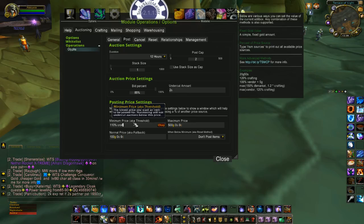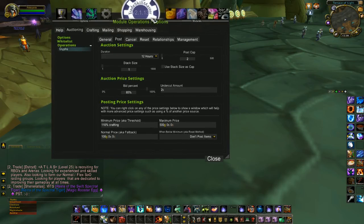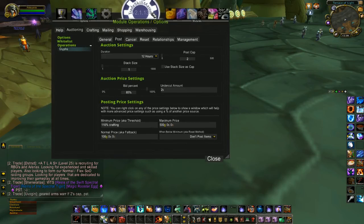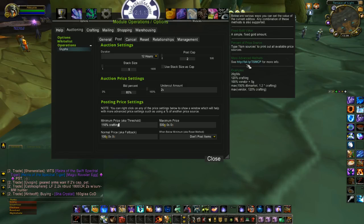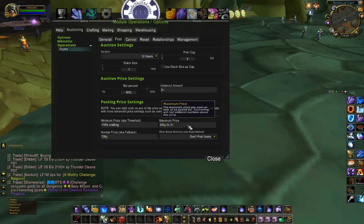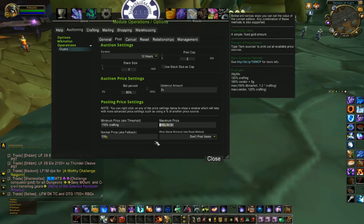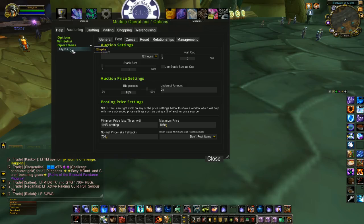For minimum price, I like to use 110% of crafting cost for my glyphs. This will only work if you know all the glyph recipes in your group — if you've bought out glyphs you don't have recipes for, you may need to change this to a fixed price. My normal price is set at 700 gold — it seems high, but I've sold a lot of glyphs at that price. My maximum price is currently 1050 gold, and I don't post if the price is below my minimum, so I keep them in my bags.